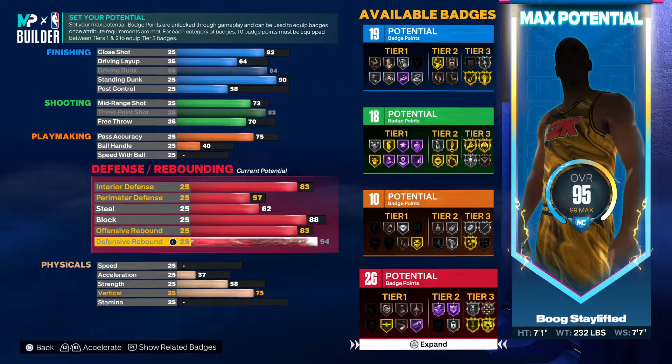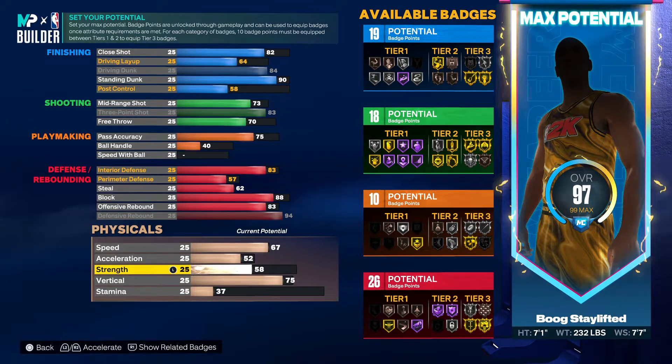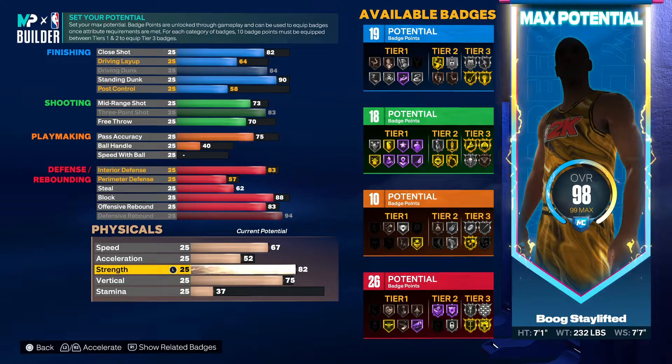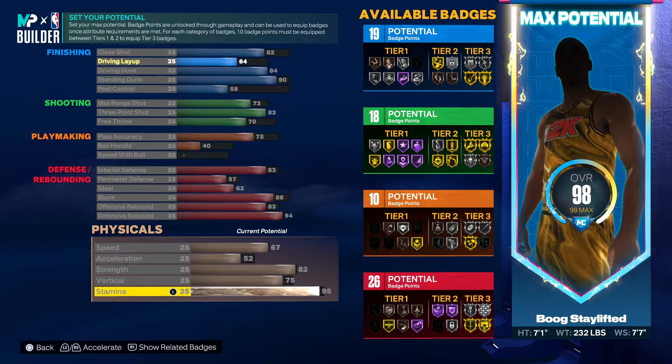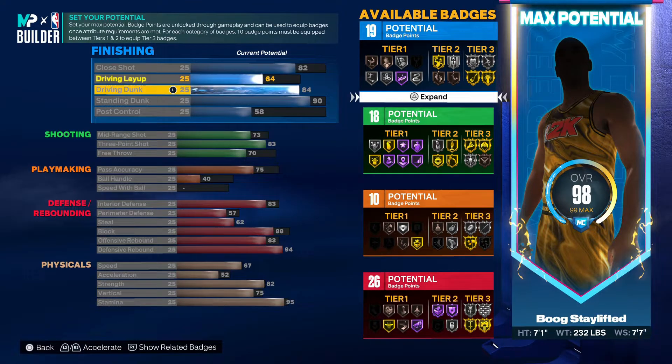With 26 defensive badges you already got enough, especially because we could core a badge. Depending on what you're trying to do, some people might want extra shooting badges or to go crazier in the paint. We're gonna put speed up to 67. For strength, you're gonna go for that silver bully badge at 82 — along with the silver bully you're also getting silver brick wall with your strength. Then max out your stamina.